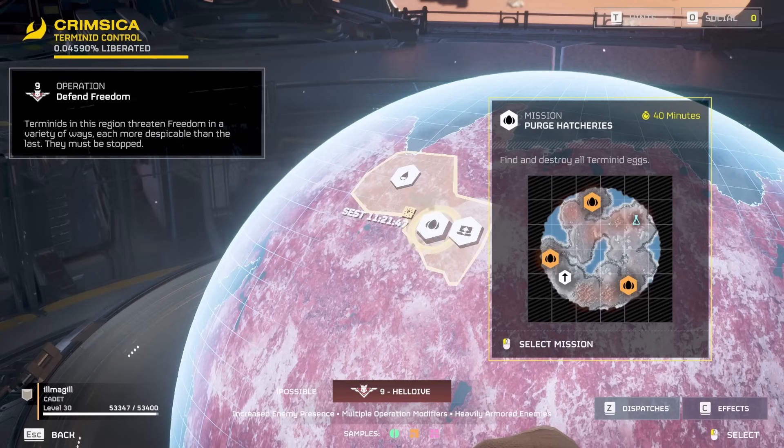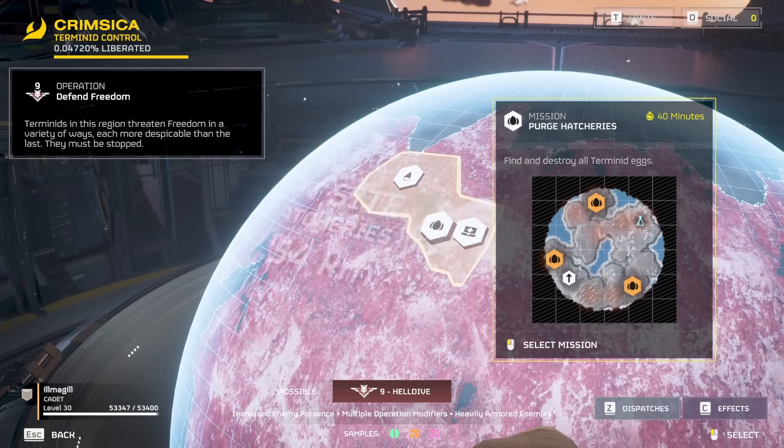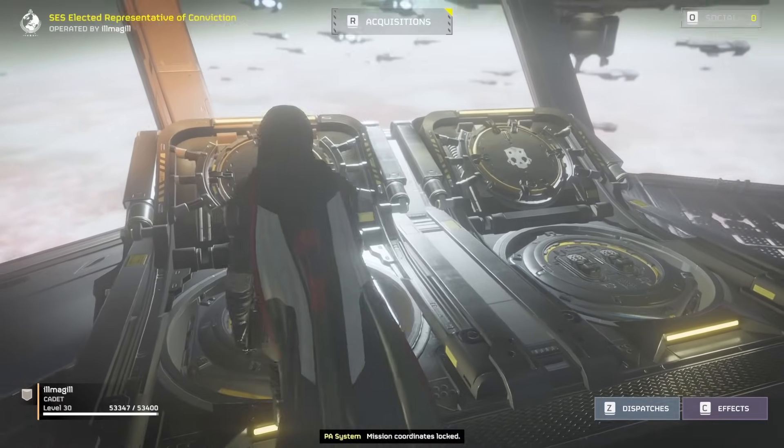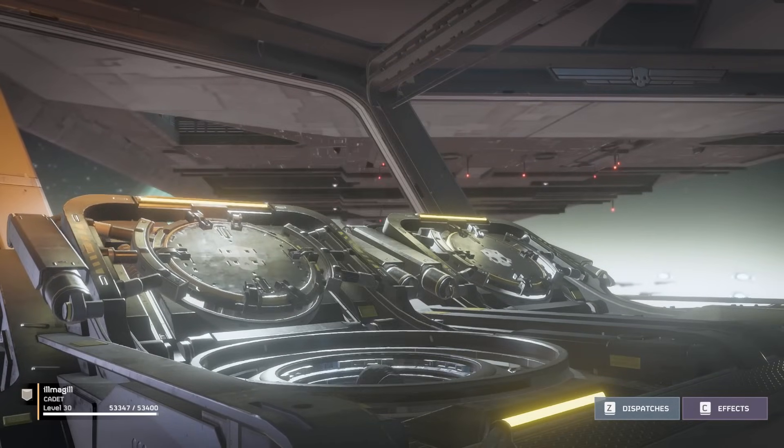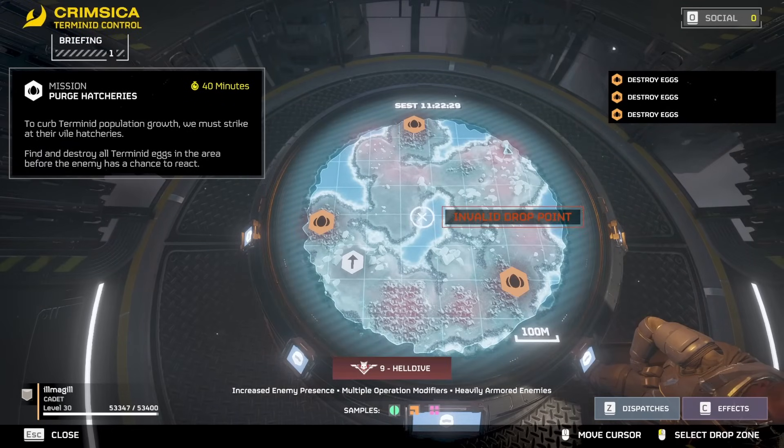If you want to potentially locate the ore veins before you even get to them, there is a trick for that. You're going to have to have a clear map, so if it's a map that has spores, you'll have to clear the spores. I would recommend just choosing a clear map though. You can do this solo or in a squad. I'm going to do it solo, and if you do it solo, I would recommend having light armor.